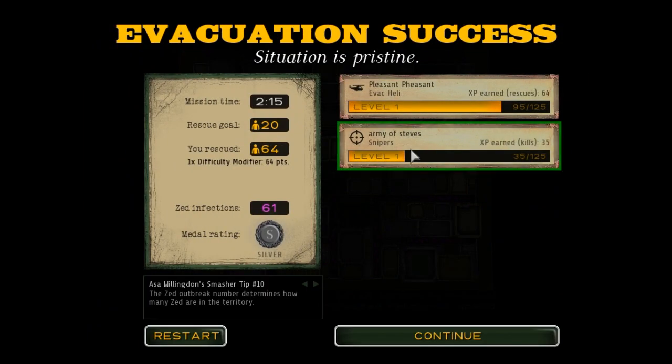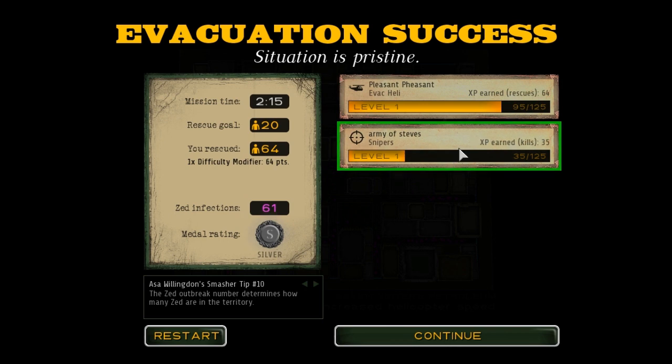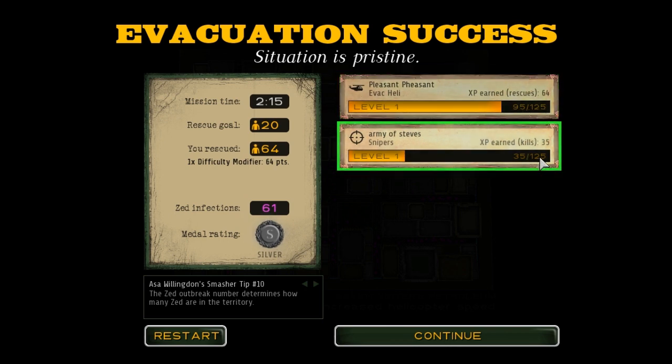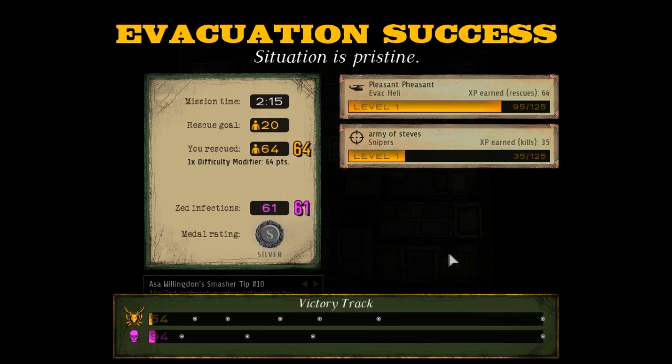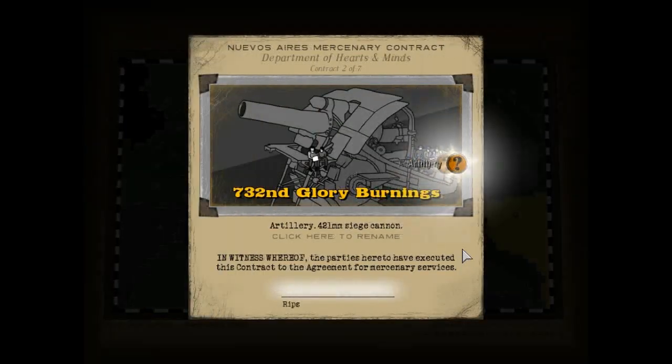Between every level we also get XP for any mercenary we're using, and it's random too. Once you get all the mercenaries, it'll just pick a random slew of mercenaries to give you — and those are what you've got to use, which adds another random element to the game, which is excellent. We got some XP for the Pleasant Pheasant and for the snipers. We can upgrade them when we get to 125 points, likewise for these dudes too — that'll be coming up pretty soon. We're still trailing by 37 points but we'll get our 20 points for the territory and close the gap a little bit.